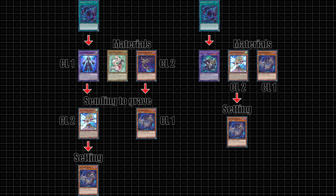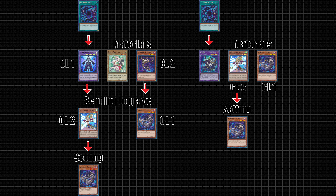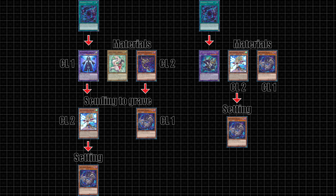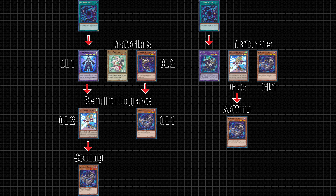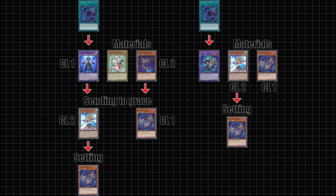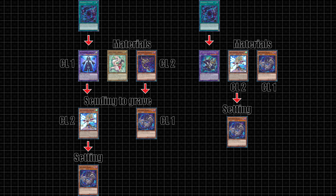A more defensive and control-oriented play is to make Shadal Winda off of Shadal Fusion. It's still a draw and a Beast setup, but without the Snow options. Typically you should use the first combo if you're trying to break a board and establish a more even game state. The second combo is better for securing advantage after a board is already broken.